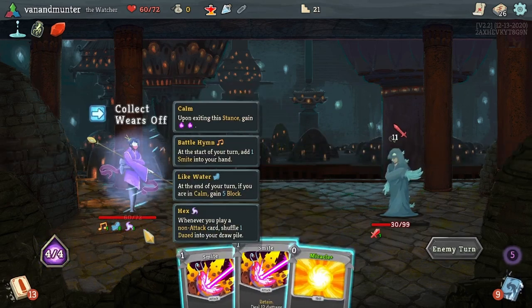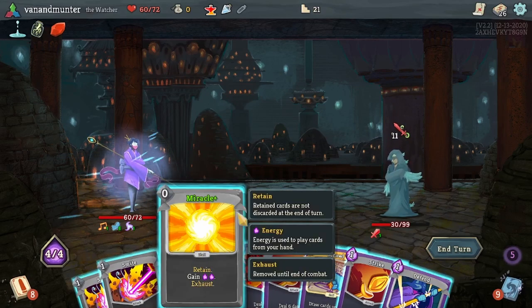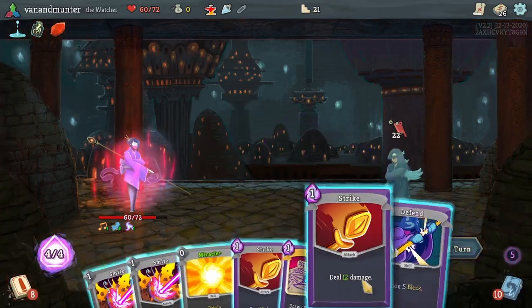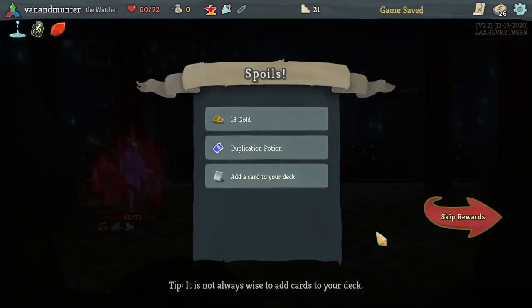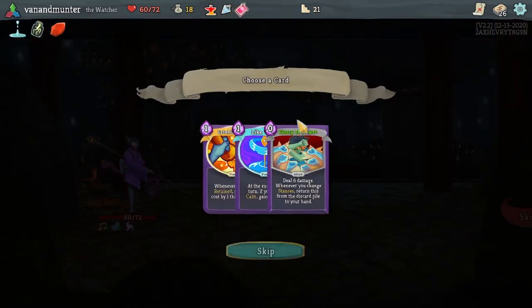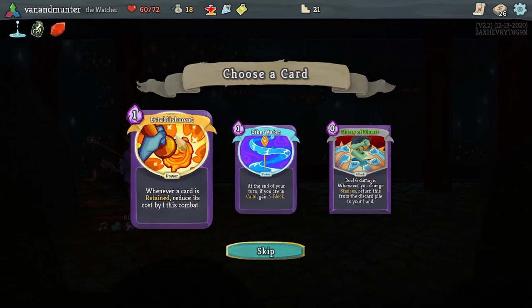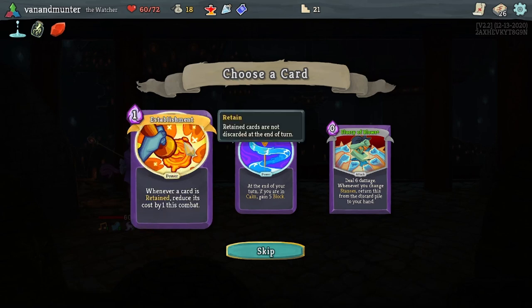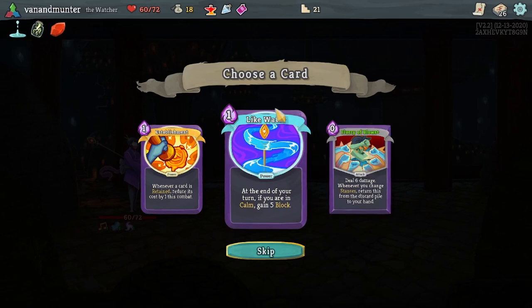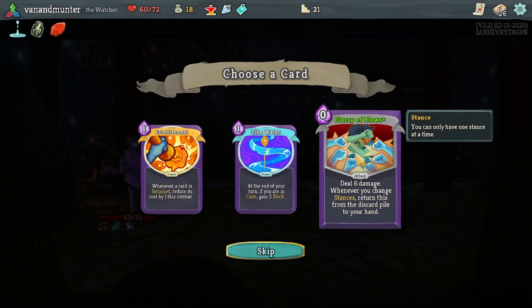Always forget what Hex does. Oh, we should be fine here. Do this. And then how much do we need to do? 21. Gone. Another duplication power potion. Okay, that is good - it makes our smites free, essentially. Which is kind of good with what we're doing. This is good when we find it, for sure. So another one doesn't hurt. Deal six damage whenever you change stances. Return this from your discard pile to hand - that's not amazing.